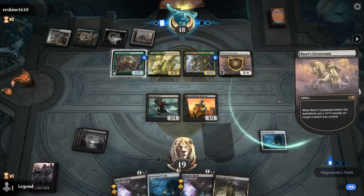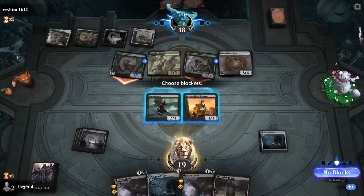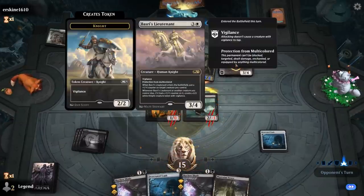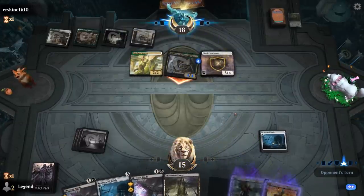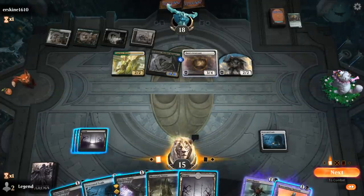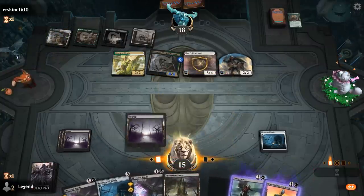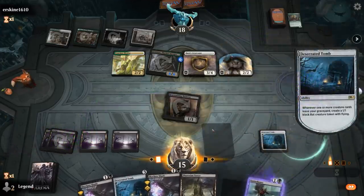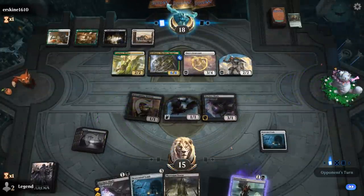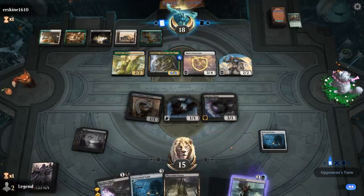Basri's Lieutenant comes down with protection from multicolored — not super relevant, though our Inkling tokens are black and white. We probably want to trade for the Shambler. The opponent gets a Knight token in return, but now we get to bring back our Skeleton. Next turn we can play another Tomb and do the same.